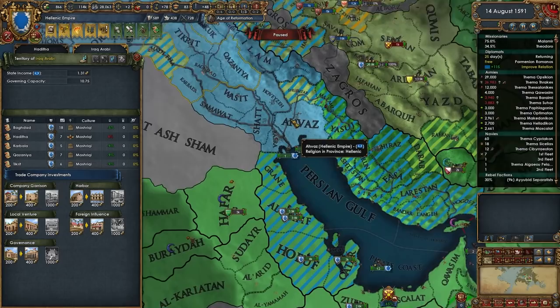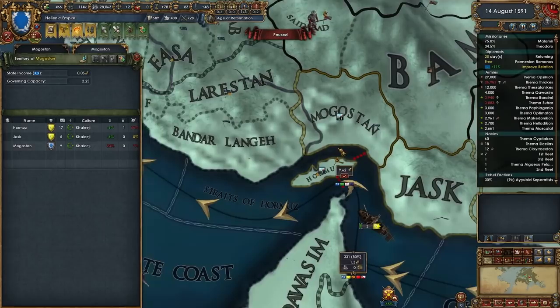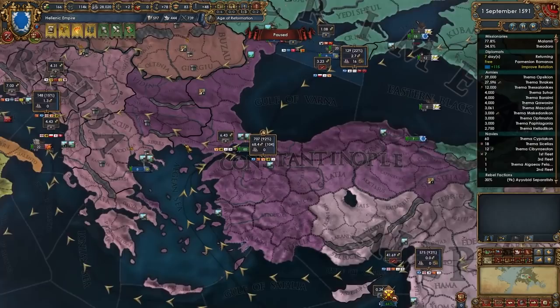I don't want to trade company all the provinces because that will trade company this province up here that I still want to convert. The reason I don't want to convert all of it right now is it's going to be very expensive in terms of missionary time - I'd rather just get this specific province converted right now. There we go - that's going to boost our income from 65 all the way up to 68.4 ducats.